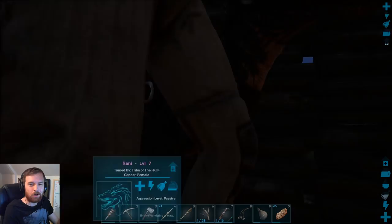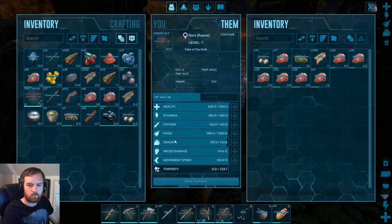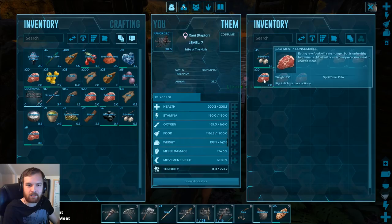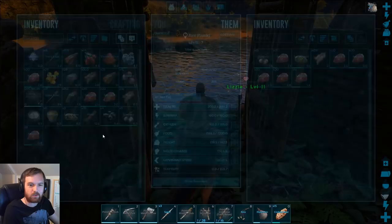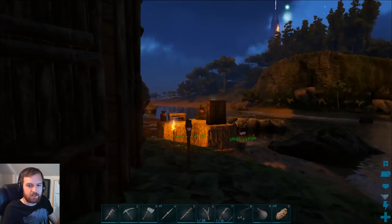Wait, what's going on here? Oh no — her weight is absolutely insane. Look at this, her weight is maxed. Look at all this meat she's got on her. We don't need it all. My weight plus her weight equals quite a lot of weight. I need to go ahead and empty some stuff out before we start doing this whole Triceratops taming.